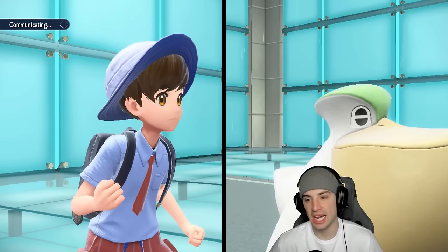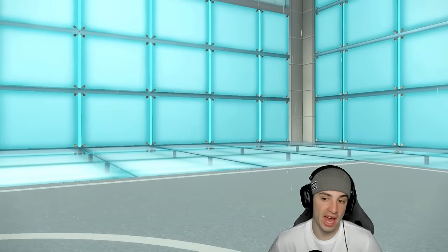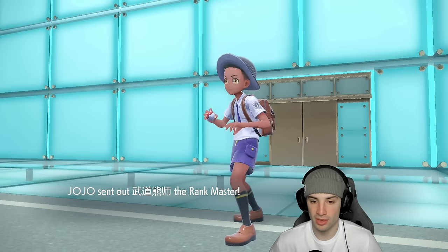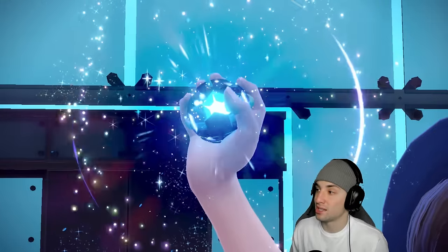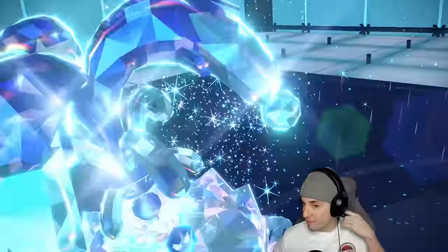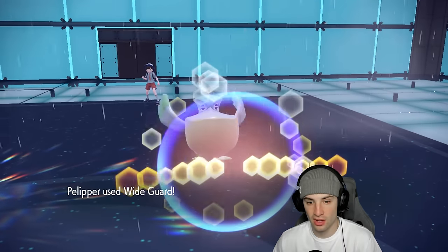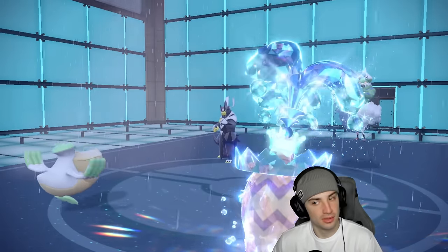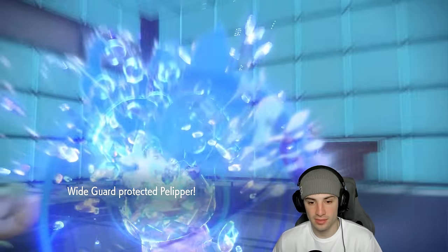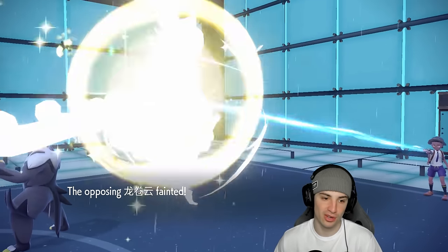Wide Guard is just too good not to go for again — play it safe, send it again. Tornadus only has Bleakwind Storm as its attacking move, but they're going to swap into Urshifu. Dark-type Urshifu, so we're still doing big damage with Water Tera Surf with the STAB boost in the rain. Ludicolo is thriving here. Surf connects and KOs Tornadus! Big damage into Urshifu too — get it on out! Ludicolo is the fastest on the field, though Flutter Mane might outspeed it.